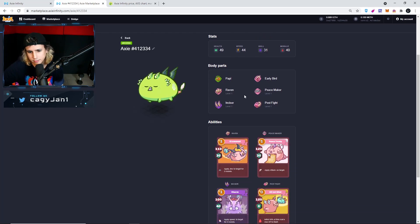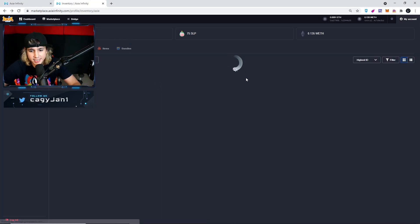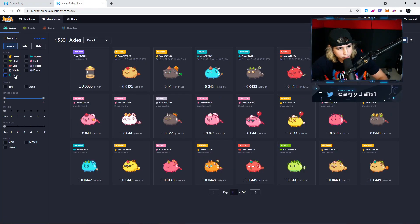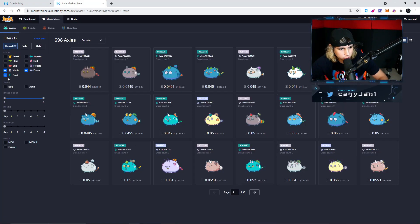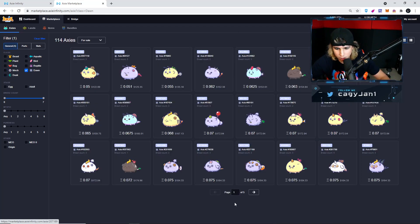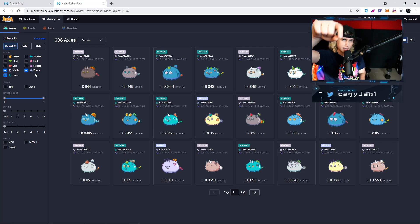Make sure you follow me on Twitter. This Dusk looks beautiful — we got the Dusk and we got the Mech, but we could not get the Dawn. We were looking for Dusk, Mech, and Dawn, and we have two out of three rare Axies. We don't have the Dawn — they look beautiful though. Thank you for watching — like, comment, subscribe to the number one blockchain gaming channel, follow me on Twitter and Discord. See you next video!